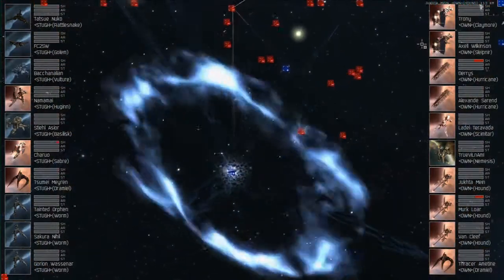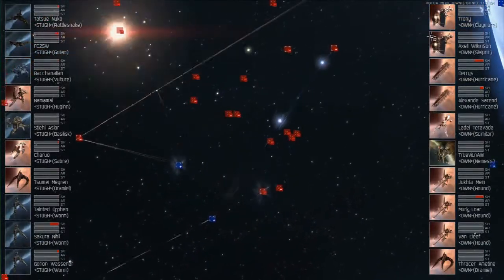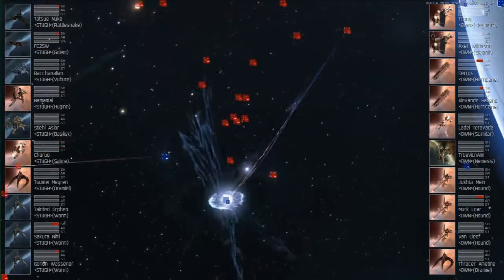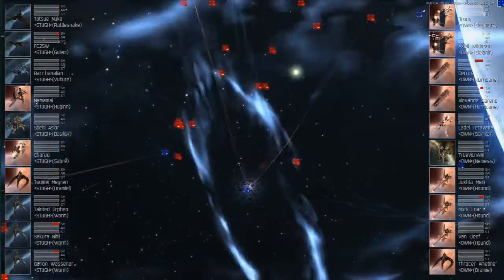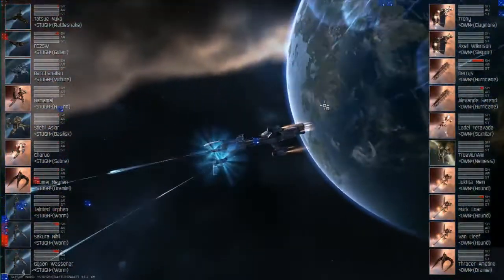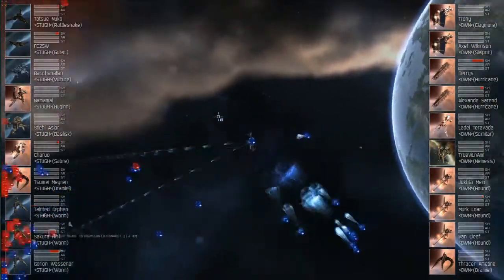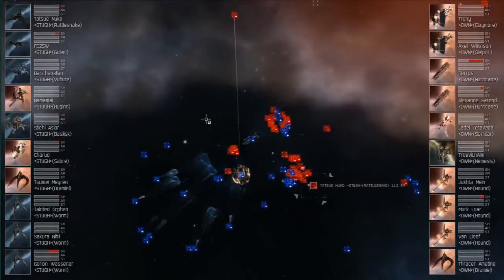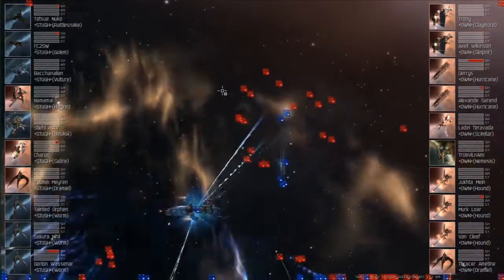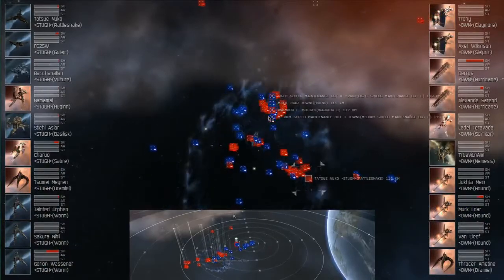The damage from the Torps should pick up as the main target slows down. Speed really makes a big difference, as the explosion velocity on Torps is very bad. So hopefully the amount of damage picks up as the tackle gets better on the Hurricane. He's at half shields now, so starting to go down. Still not a real significant amount of damage being taken by any of the Rocapel ships. A Worm is finally starting to take a little bit of damage, and he's all the way up at the other end of the field.